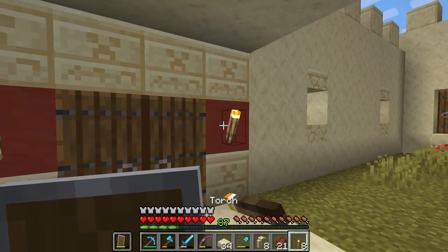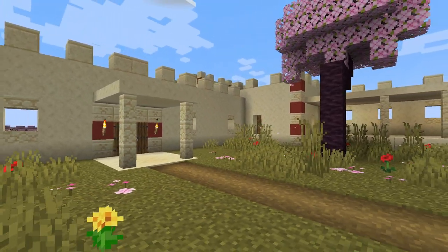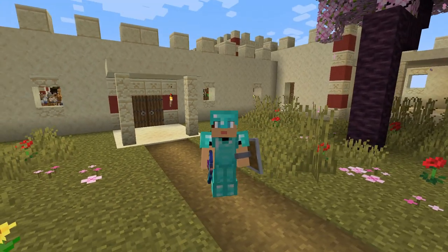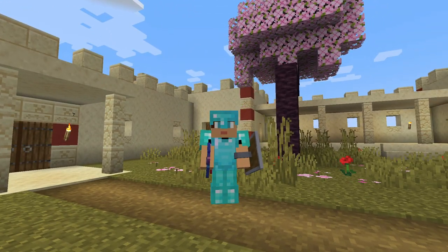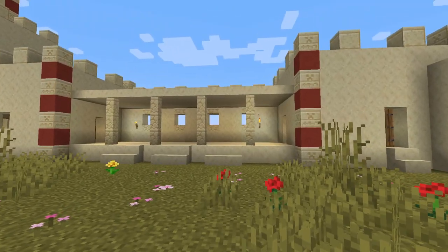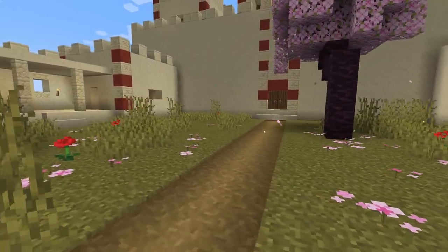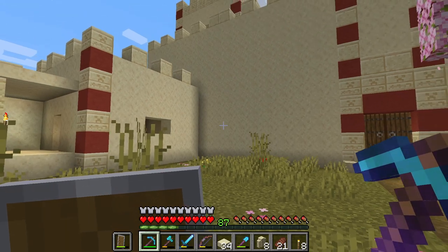Here there will be torches on the right — oh, that looks not too bad. Let's actually take a picture here, wow. We could even add — I don't know, do you think this is too much? I thought about maybe adding a third cherry tree, or even a fourth.